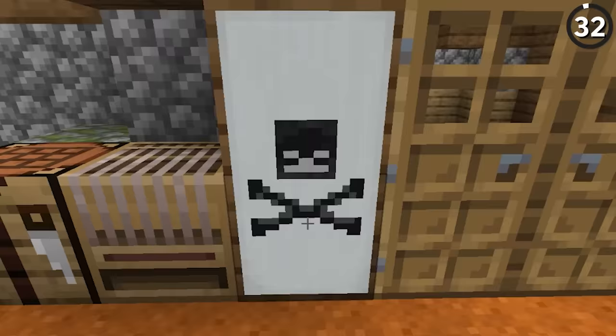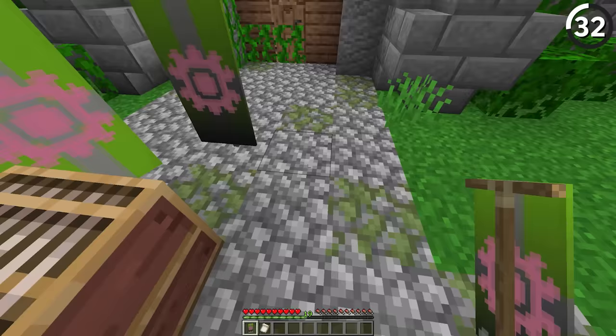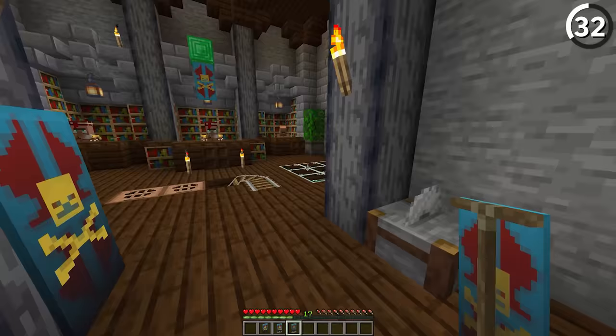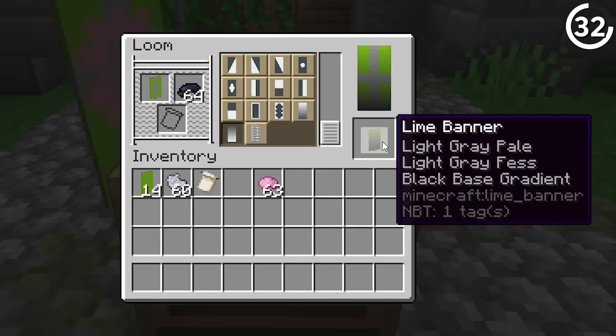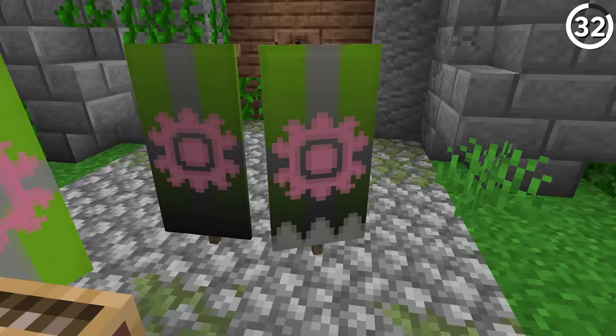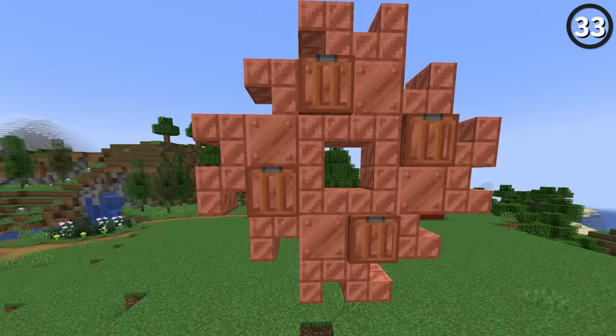Minecraft banners don't show wear and tear, but we're about to add both. By using gray patterns on a gray wall of stone, we can make it look as if the banners were torn during a battle, which helps tell the story of a more desecrated part of the castle. And since we can use even more muted colors for the dye, we can add those in and make it look as if the banner is fading with age.